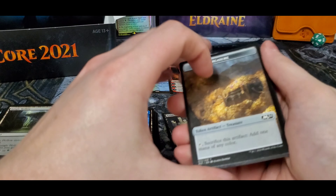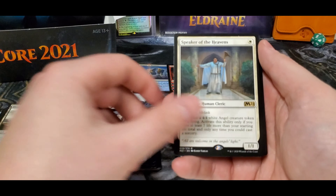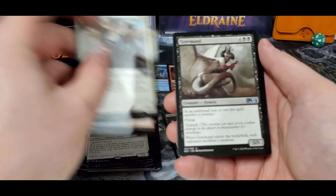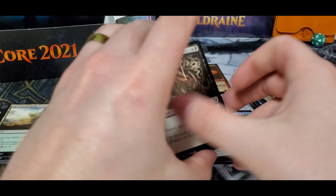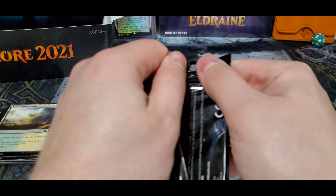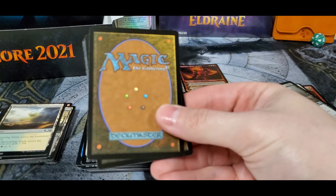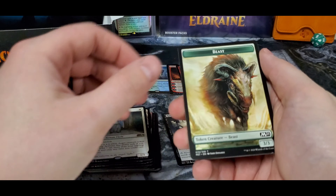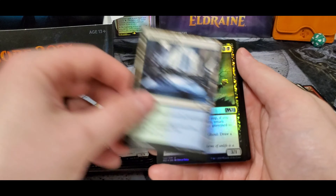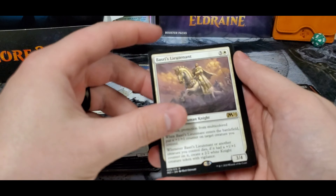They also spoiled Speaker of the Heavens and Born Clex today as well — you can get it in the Phyrexian language version. I really liked the Elesh Norn they did a while back. Goliath and Bashery's Lieutenant.